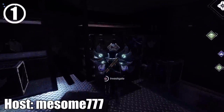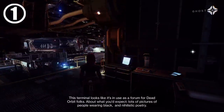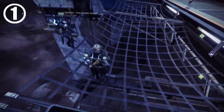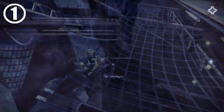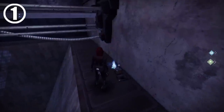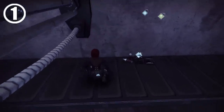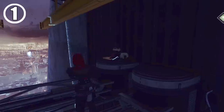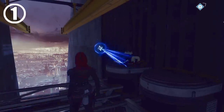Many guardians know about the scannable locations around the tower — this terminal looks like it's in use as a forum for Dead Orbit folks. But did you know that either by design or by accident, some of the oldest scannables in the game, like this one directly underneath where you first load in, are no longer working? These used to have lore points about the Red War, so it's curious whether Bungie is trying to move on from that chapter of Destiny, or if this is just a bug too small to fix.